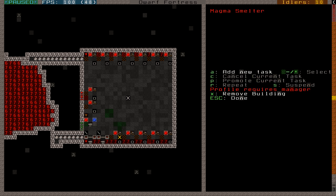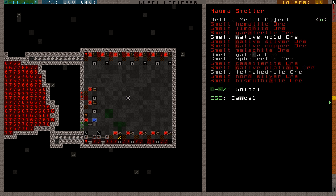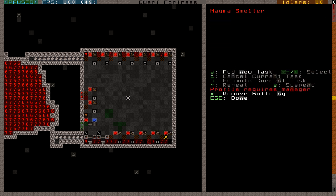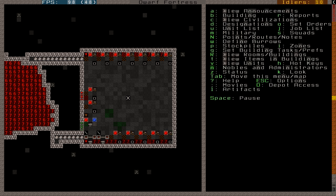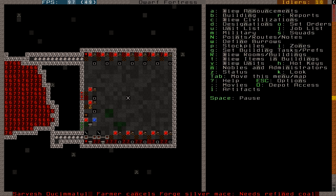With magma forging you can just go to the magma smelter, set it to melt gold, melt galena, melt svelrite, or melt whatever, and your dwarves will actually start melting stuff like this. That's why most people prefer magma forging. For normal outside forging you're using charcoal which is not that useful. The magma forges work the same - they just don't need coal.